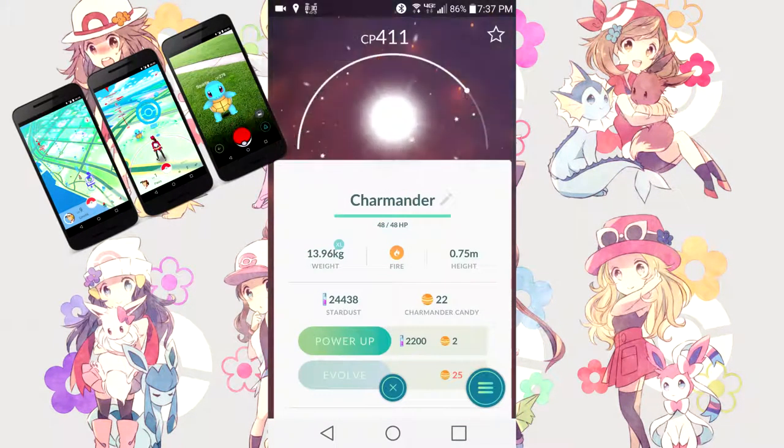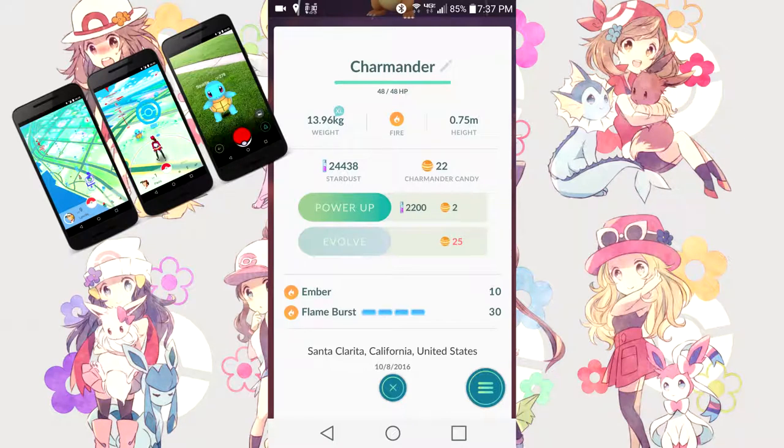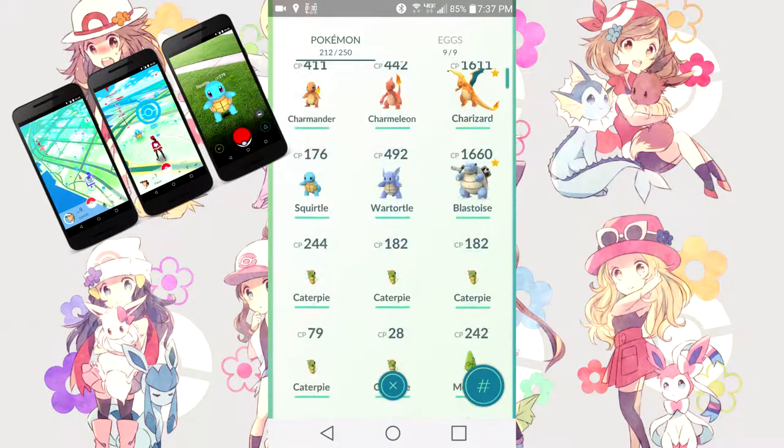Back to Pokemon, using Charmander as an example: the Pokemon screen shows the CP, a star that turns yellow when you favorite it (preventing accidental release), weight, typing, height, HP, and you can rename the Pokemon using the pen icon. It shows total stardust and total candy for that Pokemon, the location where you caught it, its two moves, and options to power up or evolve. You can also transfer it for candy, appraise it (your team leader will rate the Pokemon for you), or favorite it from this page.